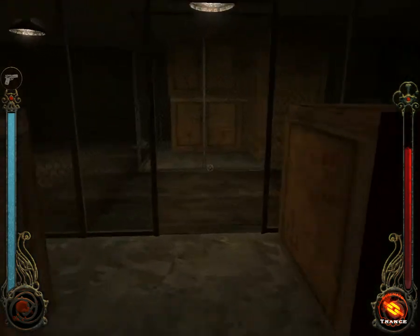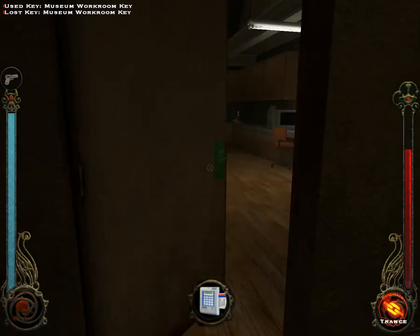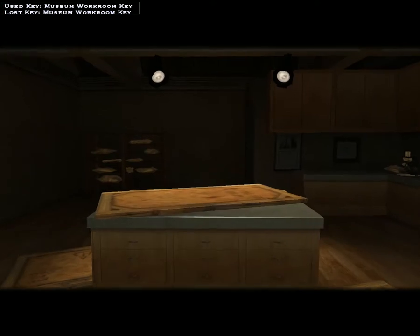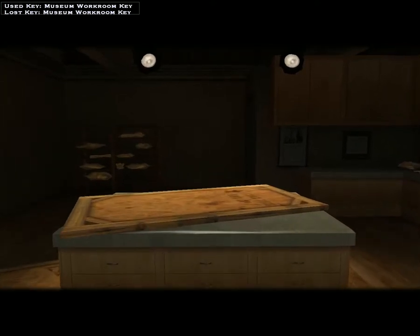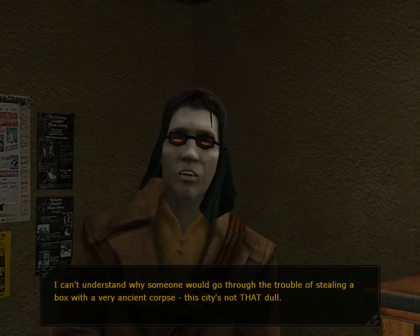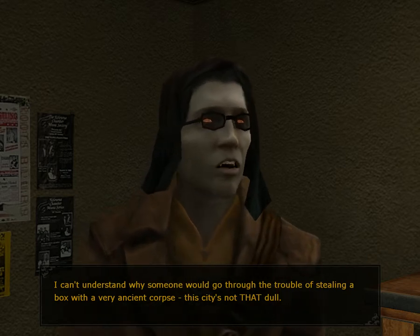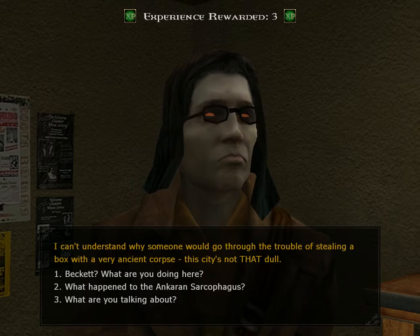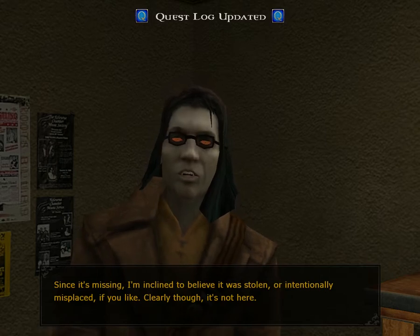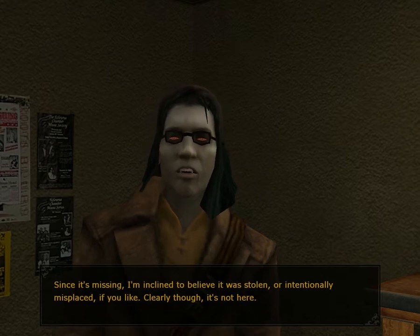I'm guessing it has something to do with the alarm. No sarcophagus here. I can't understand why someone would go through the trouble of stealing a box with a very ancient corpse. This city's not that dull. What happened to the sarcophagus? Since it's missing, I'm inclined to believe it was stolen or intentionally misplaced. Clearly it's not here.